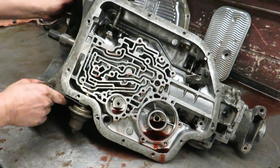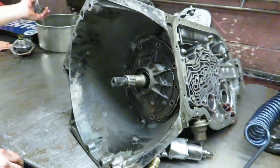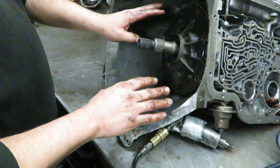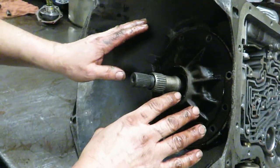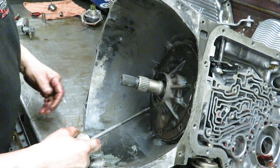The ones that had three check balls in — we're gonna mark those for reference. Underneath this servo cover is your accumulator for your reverse band. They always use a steel gasket here because there's so much pressure — that way it doesn't blow up. That's the accumulator servo for the reverse band: it's a servo inside of a servo.